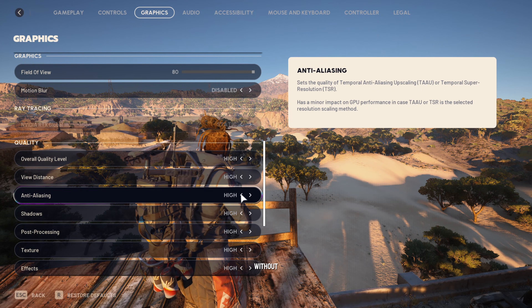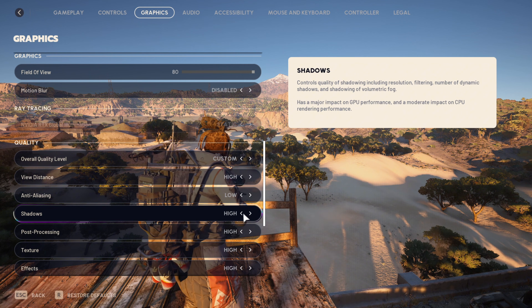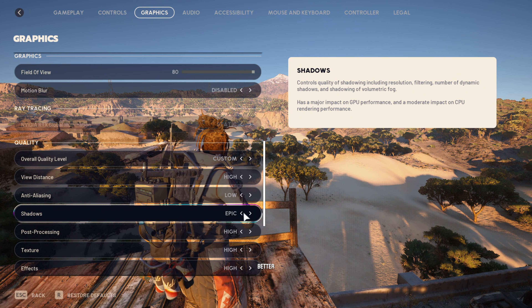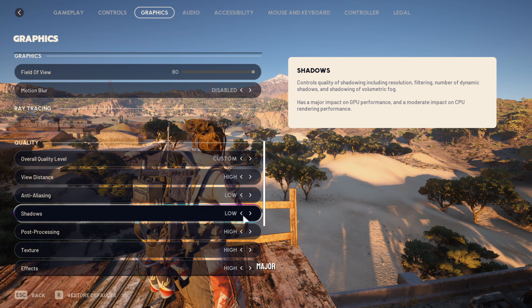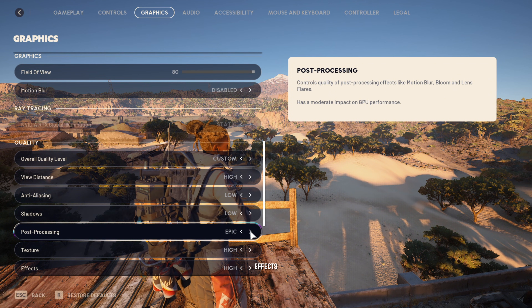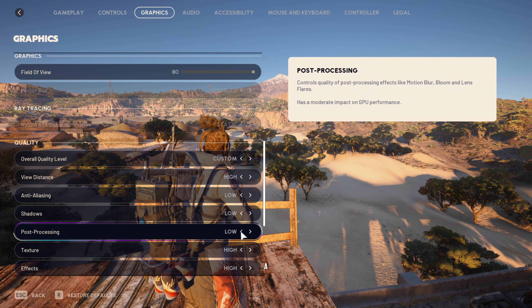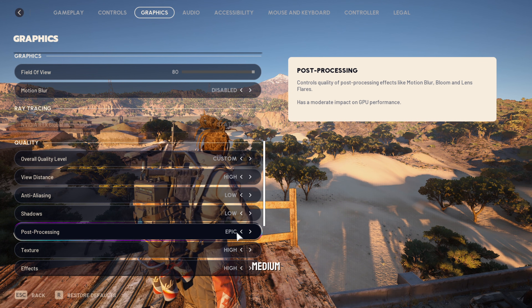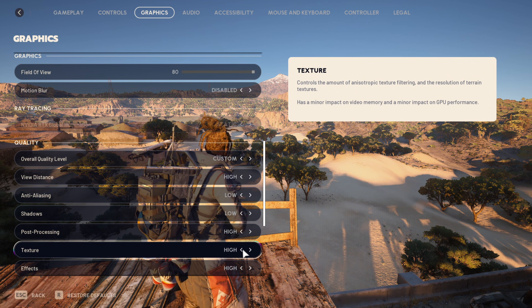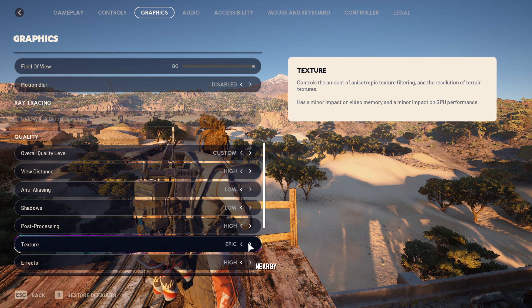If you want good gaming performance without much lag while maintaining great image quality, here are the in-game options I recommend. Set View Distance to High or Epic for better visibility at long range. Set Anti-Aliasing to Low. Set Shadows to Low, because High or Epic settings have a major impact on GPU performance as shown in-game. Post-processing effects improve realism but require additional GPU passes — use High or Epic if you have a good GPU, otherwise Low or Medium. Set Textures to High or Epic to get better detail on objects and nearby players.